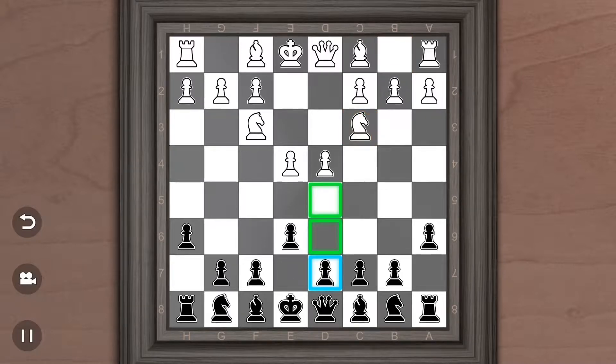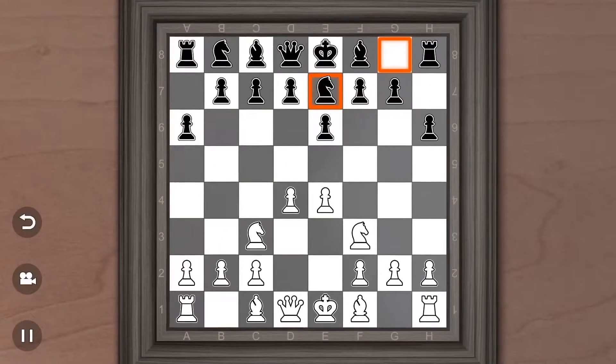From here, the computer recommends D5. I'll play that sometimes, but I usually play B5 or G5. Or I'll play A7. It seems like the most solid move.